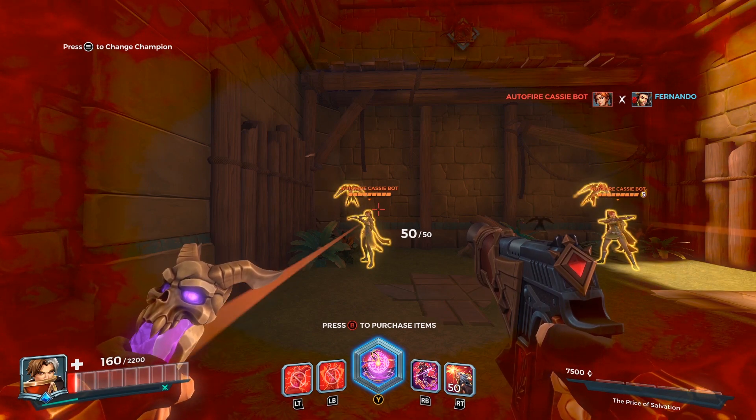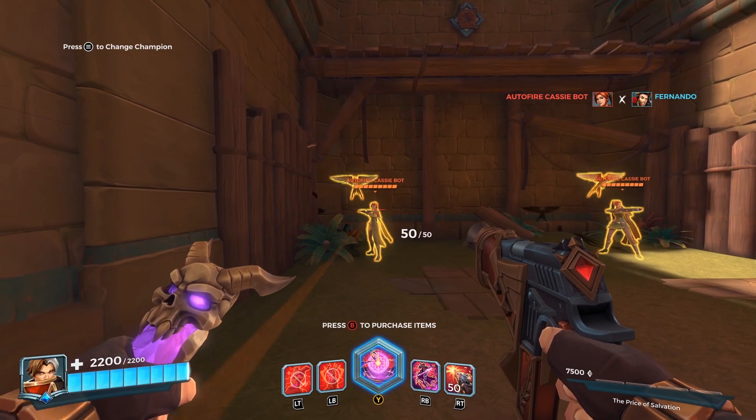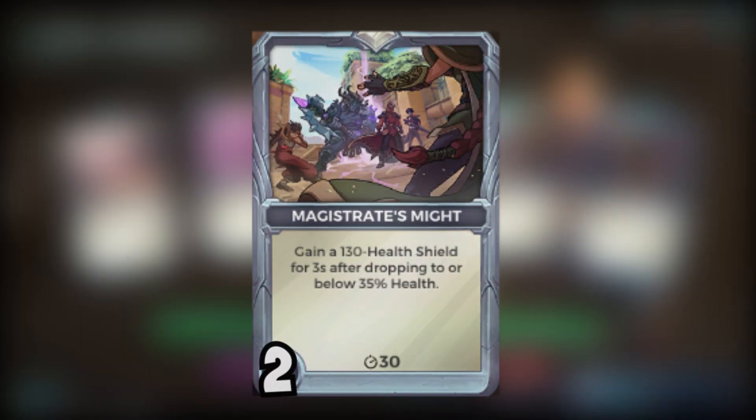I've already run into many situations with Corvus where this card has saved my life — that extra 260 health as a shield really helps. Even if you're about to die when the shield comes up, it can buy you that split second to throw another heal on your teammate and keep them alive. It does have a 30-second cooldown though, so try not to rely on it too heavily since you won't be getting it that often in a round.